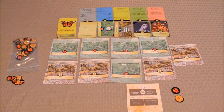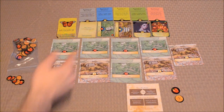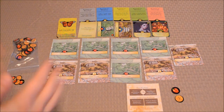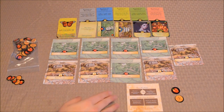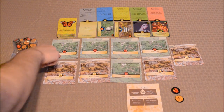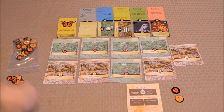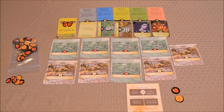A player's turn is pretty simple. All they're going to do is either harvest or tax, and then if they want to, they can buy some cards from the market row, or they can sweep the market row. In order to harvest food, they'll count up the number of apples on these simple farms and receive that much food from the bank.